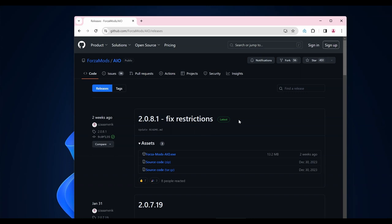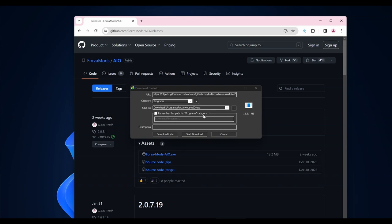Here you will get the latest fix, which is two weeks old. Just click on Forza Mods AIO and download it. I have already downloaded it so I will cancel it for now.